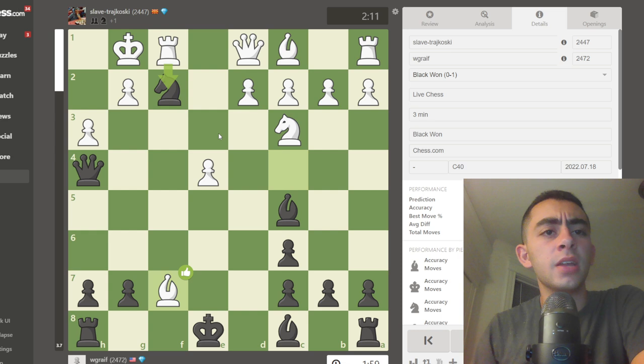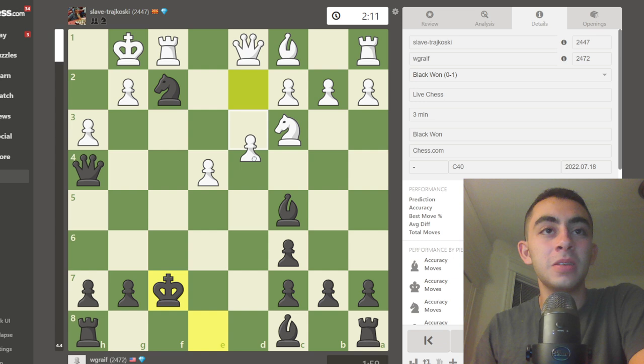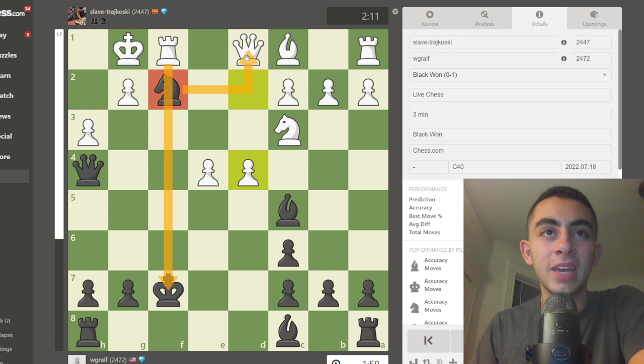My opponent played bishop takes f7, and here it's very important to play either king move but not take this bishop, because after d4, we put ourselves in a pin with the knight. The knight is no longer a force but rather a liability — it can't take the queen, and black is actually losing some stuff.